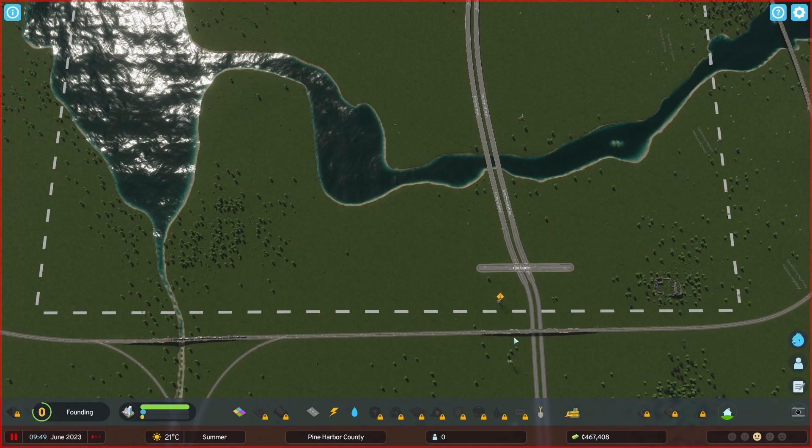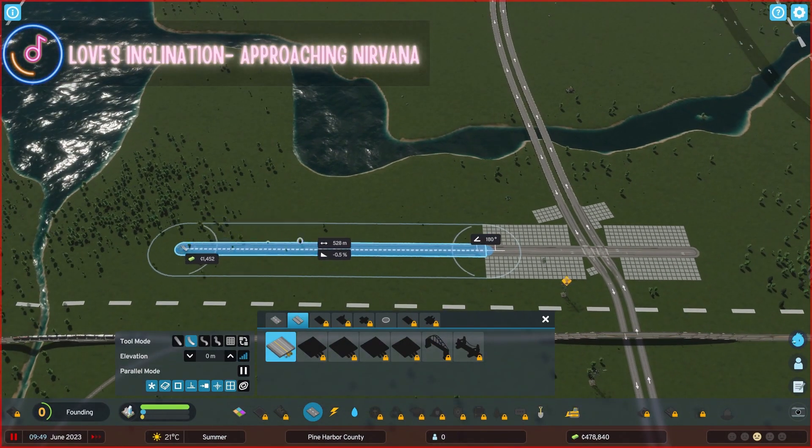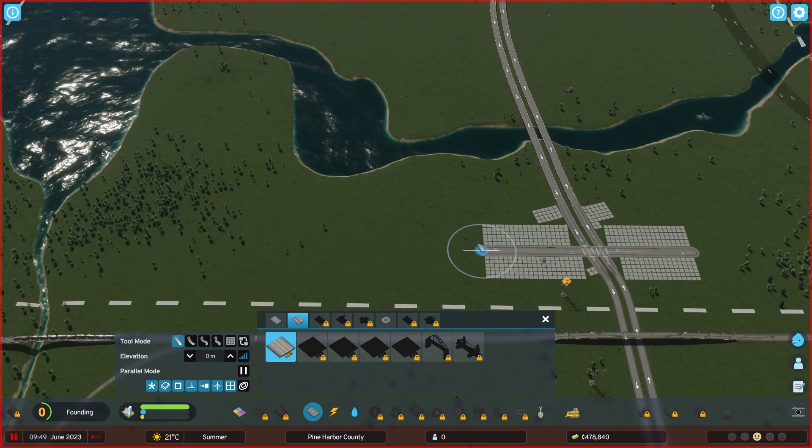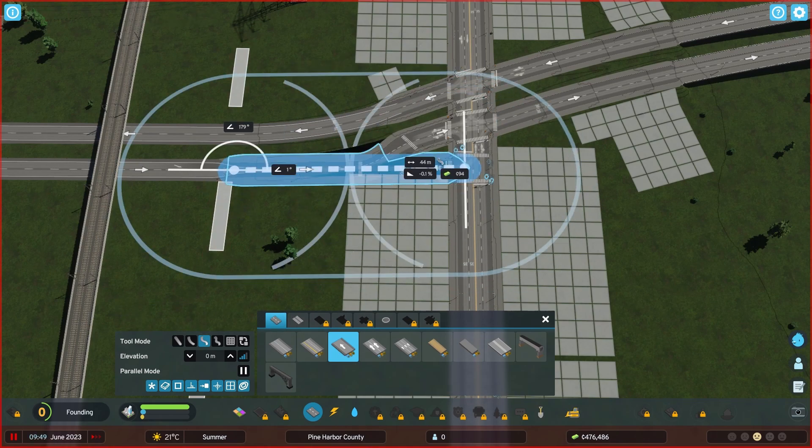Now that our couplet system is in place, let's lay out the rest of our road network. I'm going to run this as a time-lapse, so I will see you guys in a few moments.